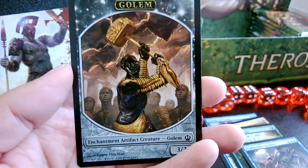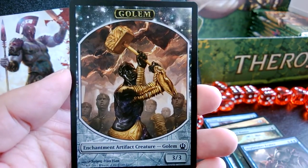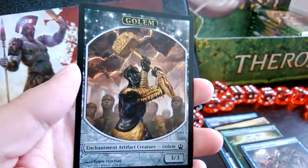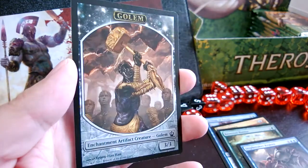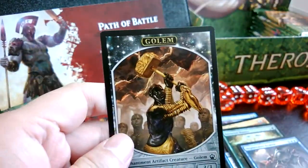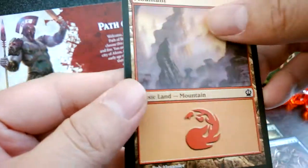Mountain and a Golem token. The Golem token looks pretty nice — this is from the Hammer of Purphoros, that's right. I wonder if they'll ever make foil tokens, but this is as close to a foil token as I've seen so far.